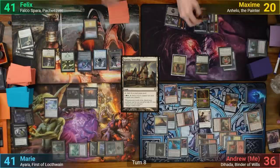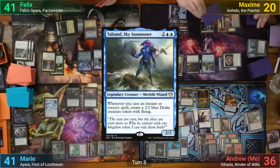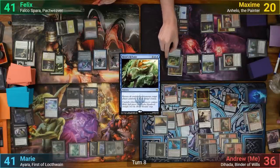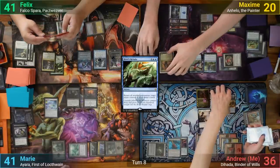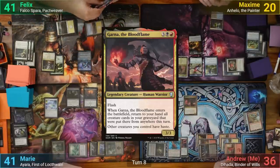Max draws, losing 2, and plays a Mountain. He casts Talarand, and then uses River's Rebuke, sacrificing the Dire Fleet Hoarder to copy it. He targets Felix and me, and we both effectively get Cyclonic Rifted. I sacrifice my treasures in response, and before Max moves a phase, I recast Garna. Max passes.